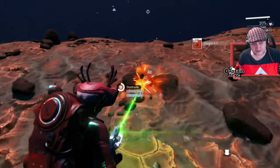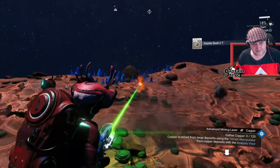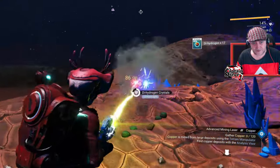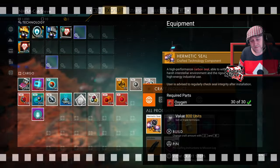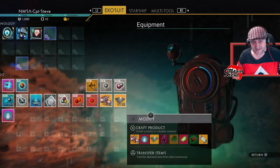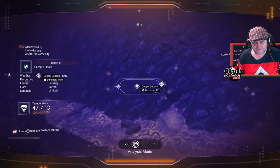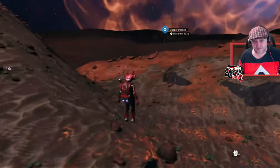It's just a case of doing the resource grind — it's the oxygen that's the real time spender, pretty difficult on a planet with very few oxygen plants. I can make one hermetic seal — no problem. Now I need a shed load of copper. The suit has a terrain manipulator — there's a copper deposit right there. Our next step is getting some copper. We found some navigational data out in the wild too.